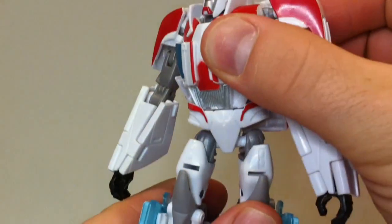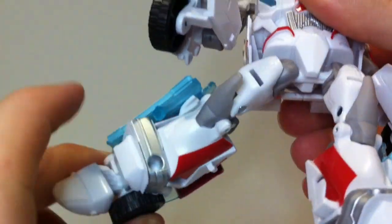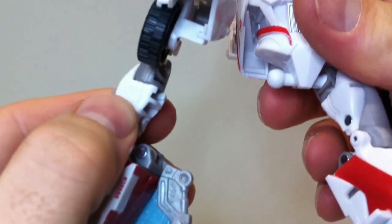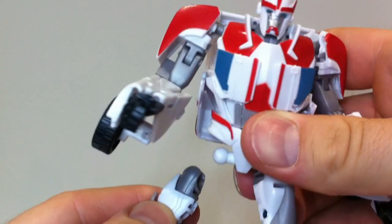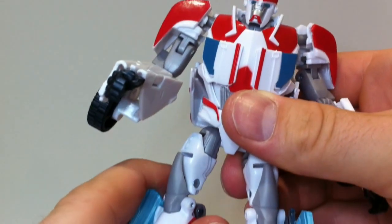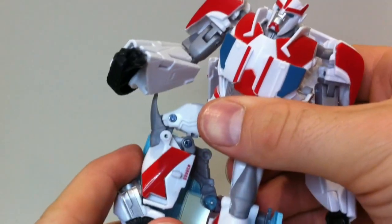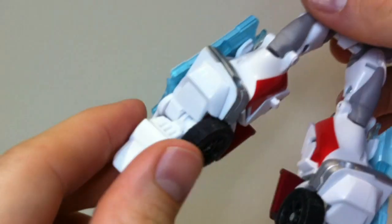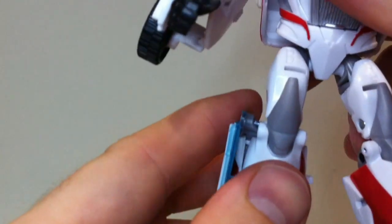Very nice that we have a waist joint — it's nice to see as we miss out on them a lot. Ball-jointed hip that can go anywhere you want, and a thigh rotation. Double-jointed knee, though it's a bit useless because the thigh hits the back part of the leg. With the foot we have a tilt backwards and forwards, again due to the transformation.